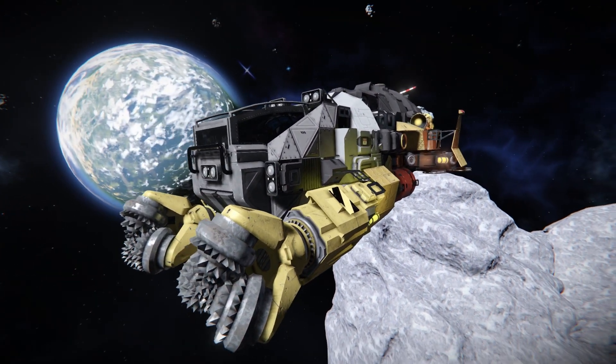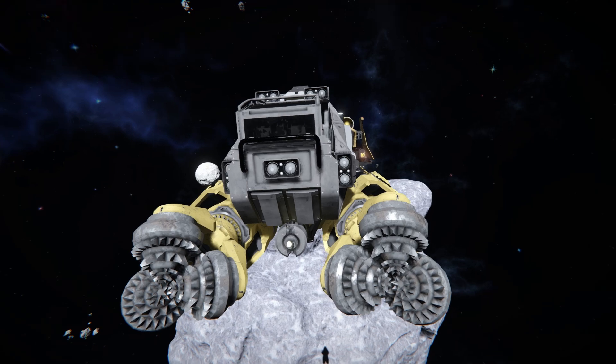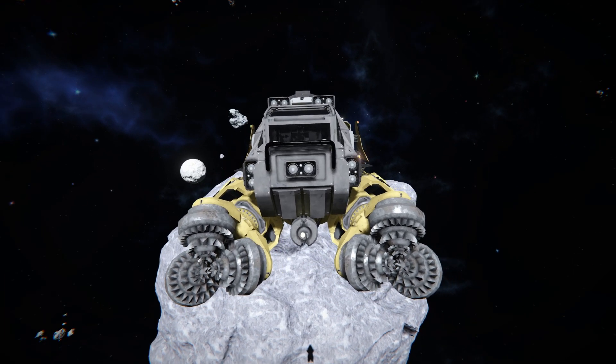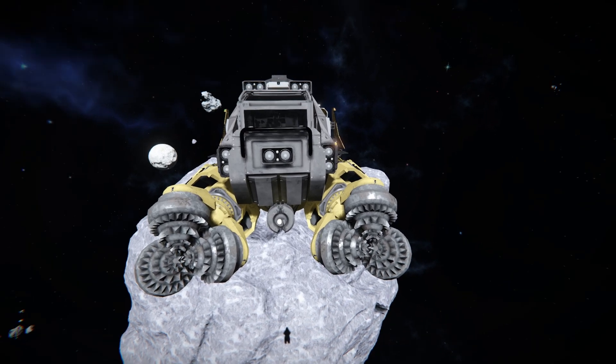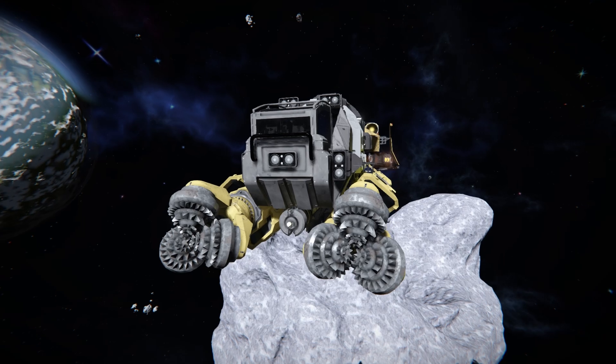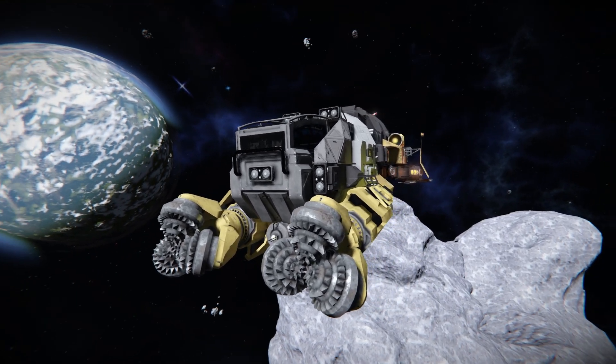Before we go into the F10 menu, let's have a brief look around the outside. We can see how the drills have been set up and angled diagonally thanks to some hinges right next to the cockpit. There's also a small beacon below the front fake cockpit just for decoration.